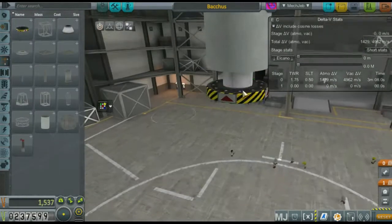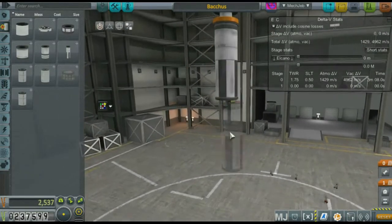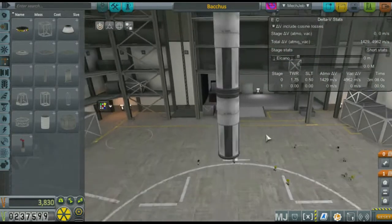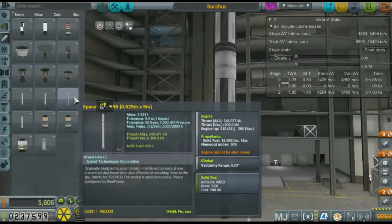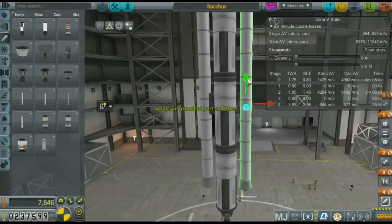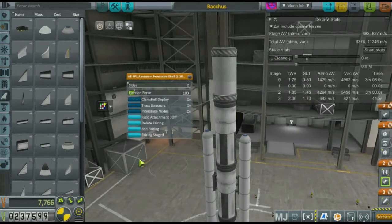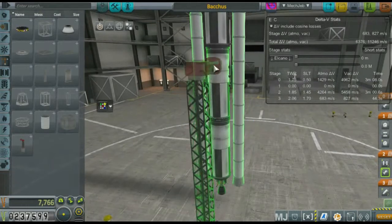This launch vehicle we're going to name after Bacchus, which is a Mars-Venus crossing asteroid that orbits the sun. It's a very small asteroid, but is no less deserving of a name here. In this rocket build, I'm going to be building simultaneously bigger and smaller than I've built before, because I'll need to start off with a huge lifter to get into orbit, and then end with a tiny probe to eventually, hopefully, circularize and encounter Hawking.